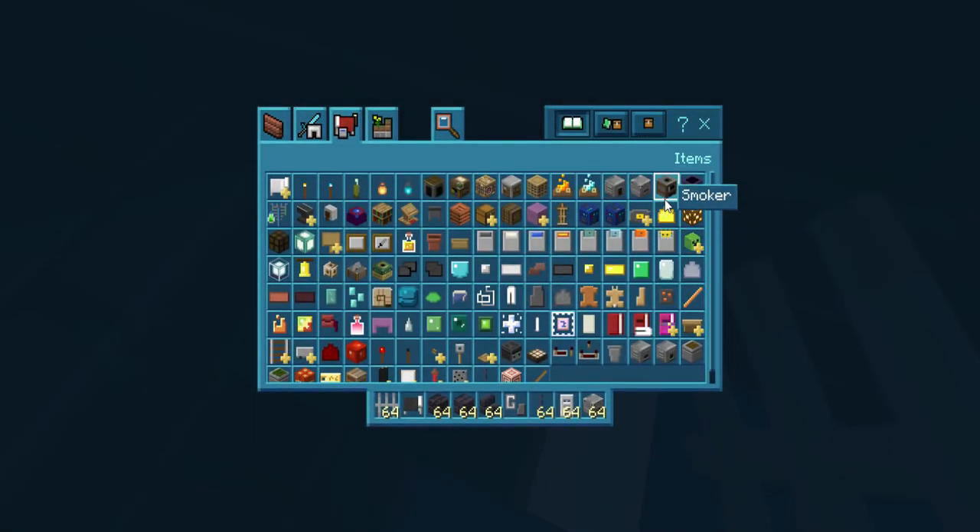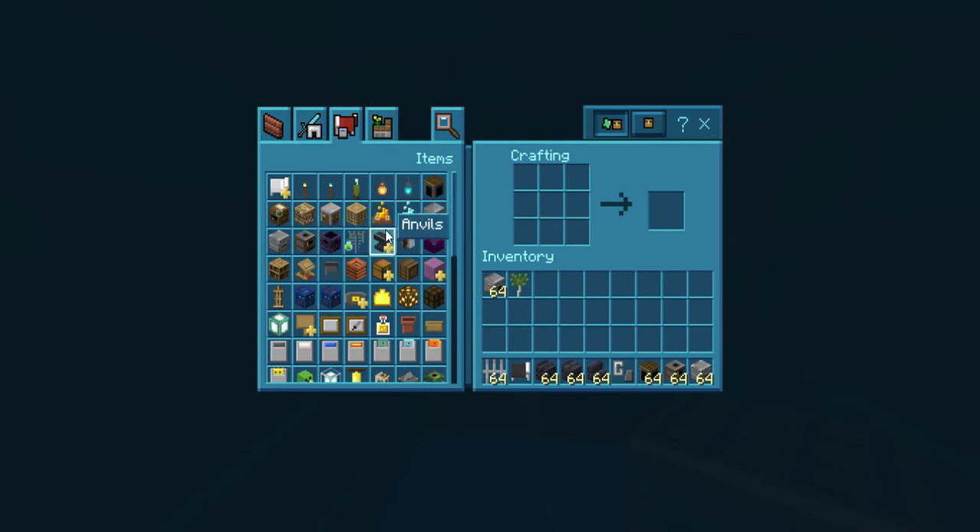Now this looks a lot sturdier. We're just throwing in a couple more easy peasy necessities, and probably an enchanting table — yeah, an enchanting table.